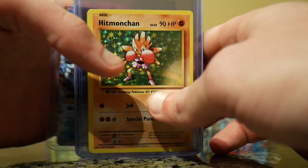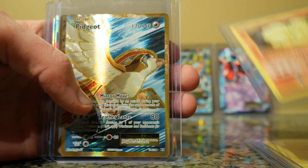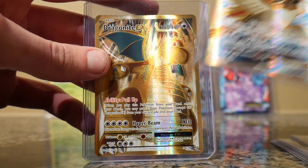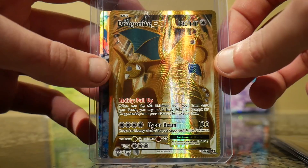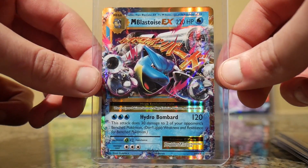And the Holos were Hitmonchan, a Magneton, Ninetales, and then we had the Full Art Pidgeot EX, Dragonite EX Full Art, and the Mega Blastoise EX.